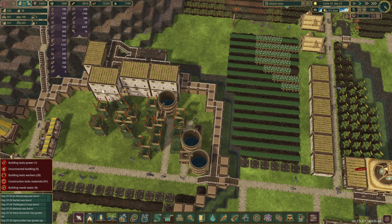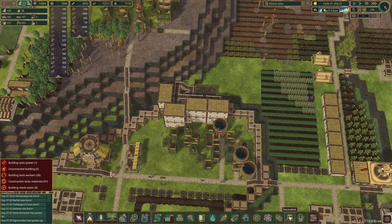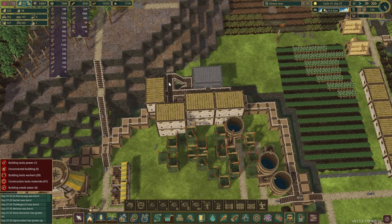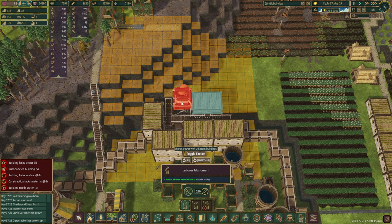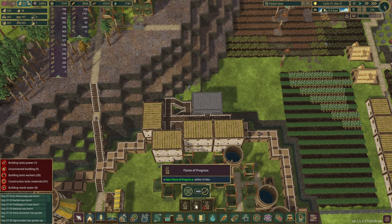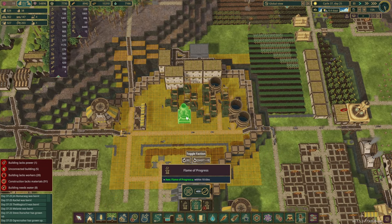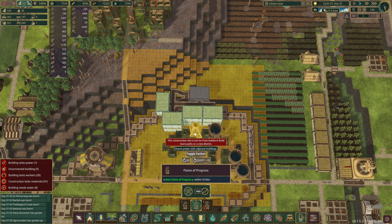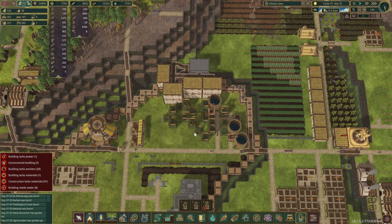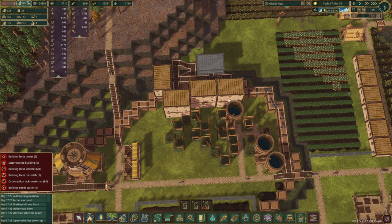Another benefit of having this big living complex is we can now stack all sorts of different benefits in this area. When we go to decorations, we can start with the monuments — we just have to stick one of those laborer monuments right about here so it covers all these houses. Same with the flame of progress, which has a slightly bigger range. We can put roofs, plants, and make sure everyone gets those bonuses whilst they're sleeping.